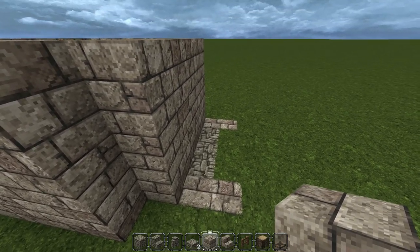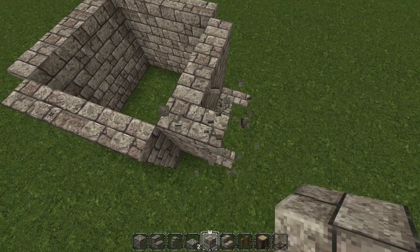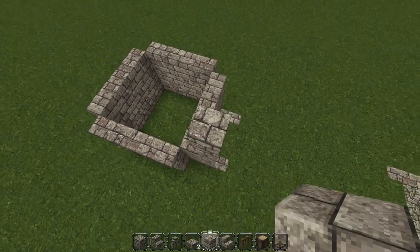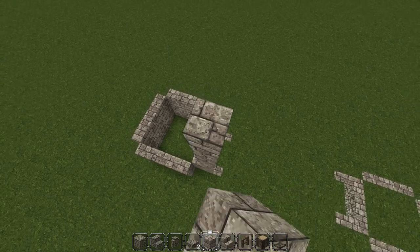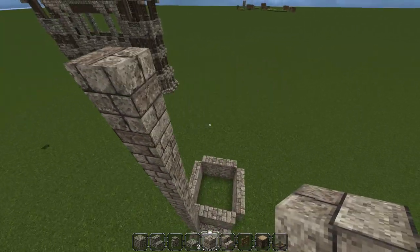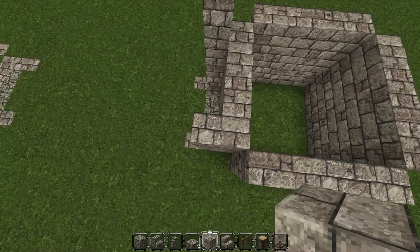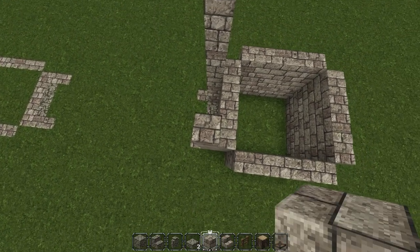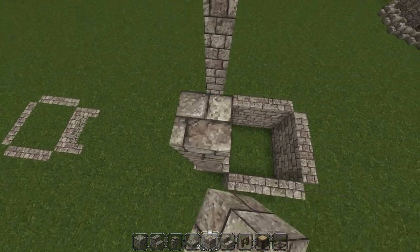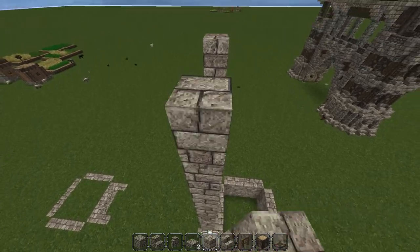Now we're going to take these two blocks and build them up nineteen high — one through nineteen. This is going to be the backbone of the build, kind of what we can reference for the rest of the tower to make sure we're doing it correctly. We'll build each section using this as our guide.